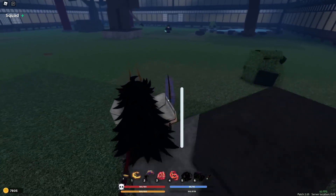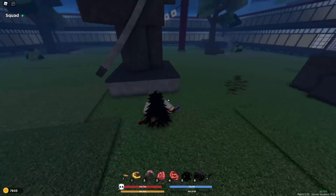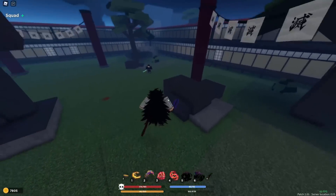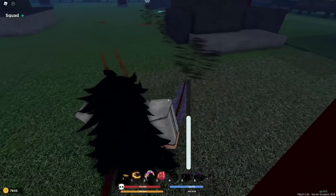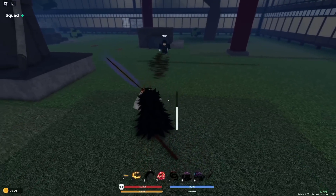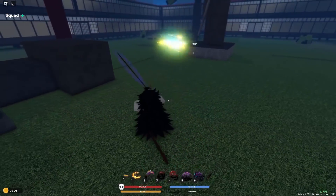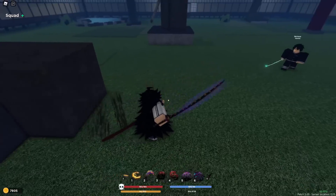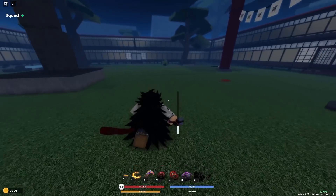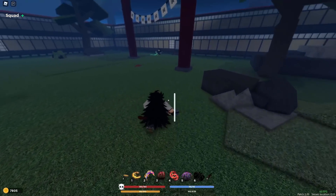That animation kind of jumps back like Judgment Cut from Mist breathing. I don't want to get poked out by Thunder. Let me block, dash towards him. He jumped over me again. My big moves are on cooldown so I can't do much right now. Sixth move — super super long range, covers almost the whole arena.